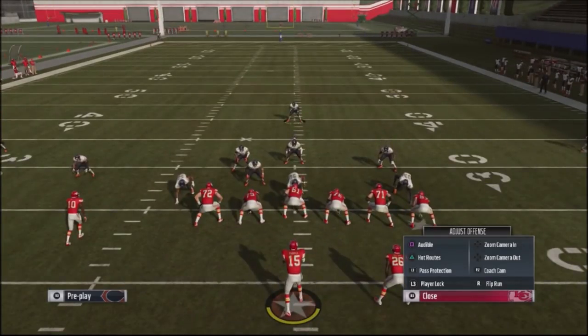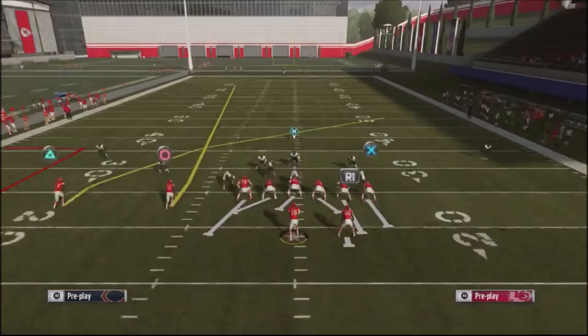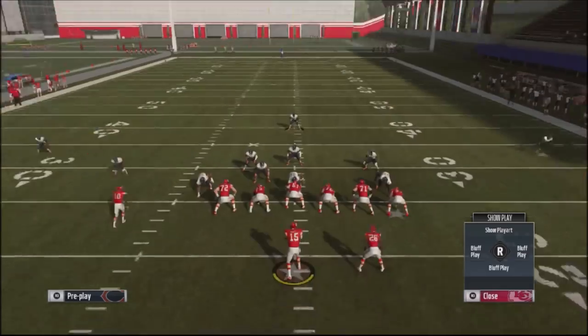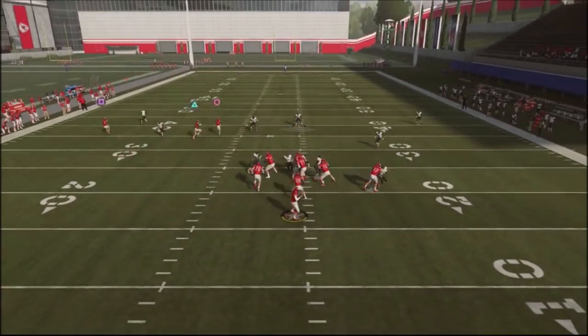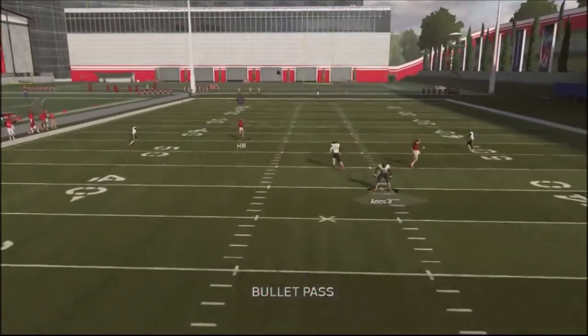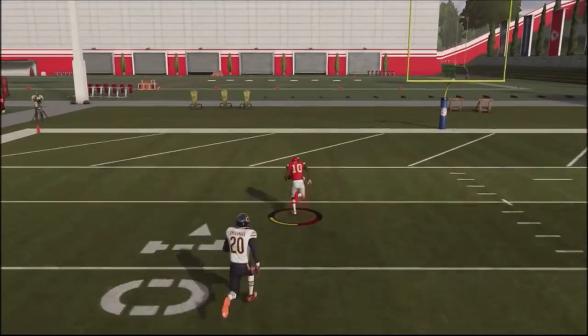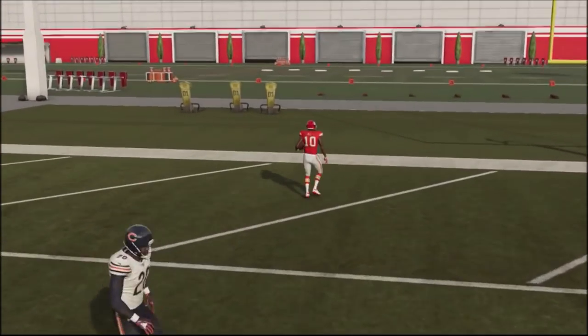Your opponent is going to think, when he sees a cover three shell like this — especially with the safety over the middle — that it's a one-play touchdown opportunity. A lot of times he's going to get those opportunities just because there's not going to be a defender in that area. So he's going to take that shot when he sees that type of look.